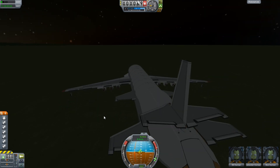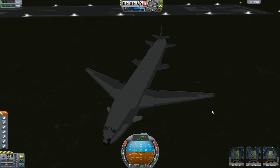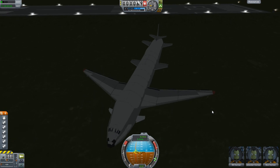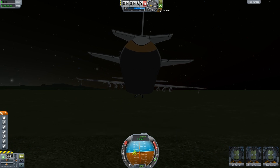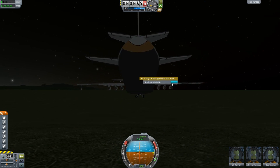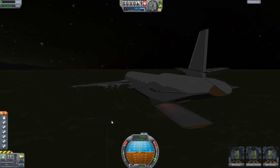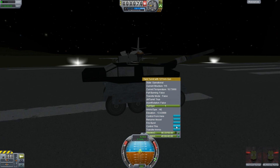So here I've launched a modified version of the plane — I removed a few things and added a couple more struts to the actual tail surface to strengthen it. And as you can see, those wing wheels really help keep that wing off the grass when you hit the brakes too hard.